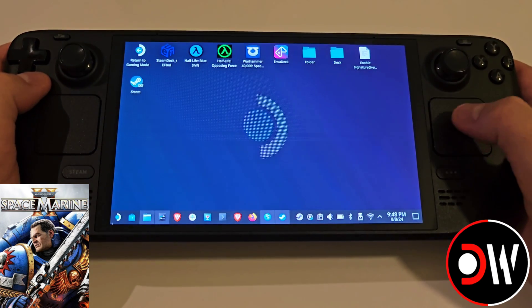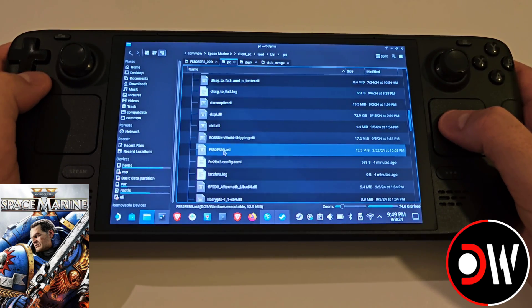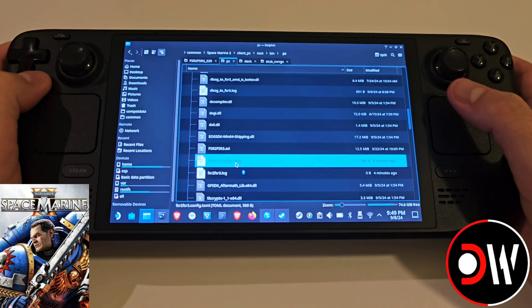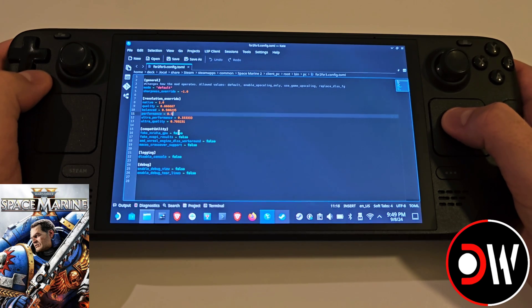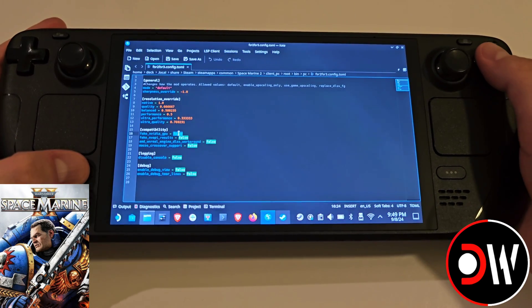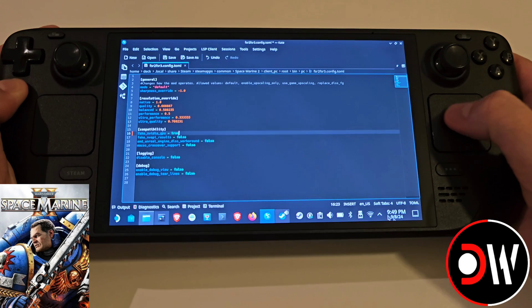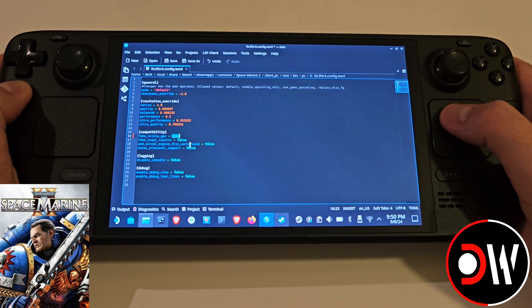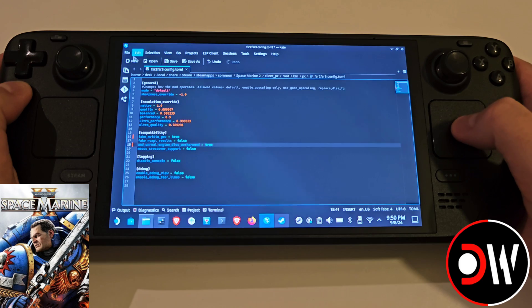With the game closed, minimize Steam and go back to the Space Marine 2 install folder. Under the fsr2fsr3.asi file you'll now see fsr2fsr3.config.toml. Double click to open the config file for the mod. We want to find 'fake_nvidia_gpu' and change it from false to true. Then double click true, copy it, and under 'amd_unreal_engine_dlss_workaround' replace false with true as well. Save the file.